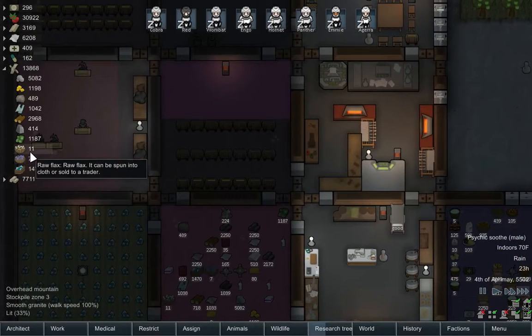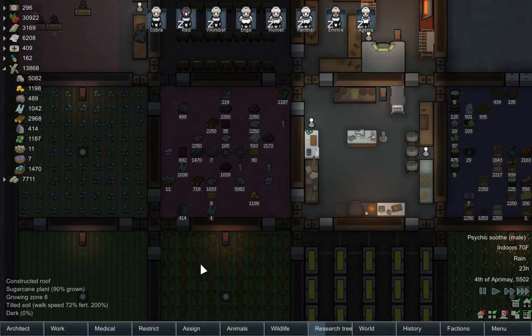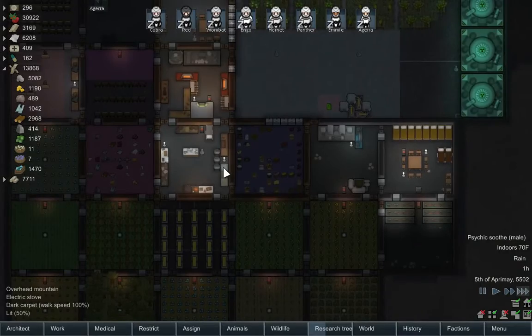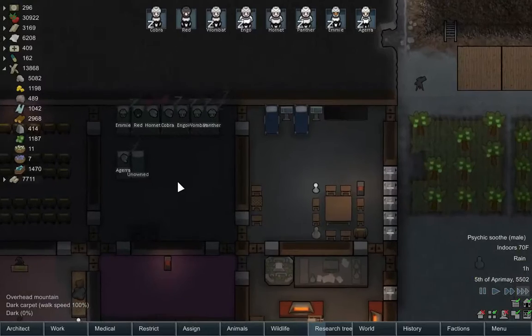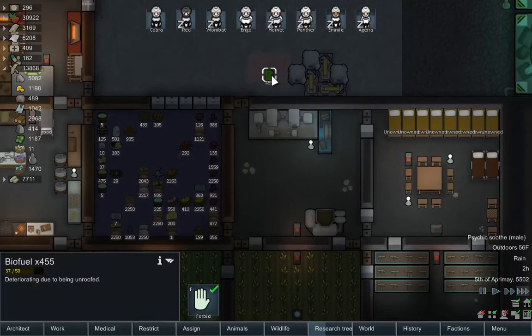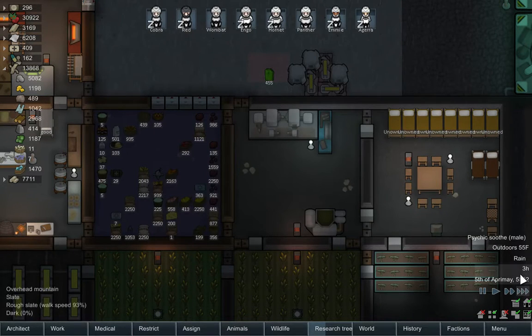Alright, so we're actually out of raw flax and out of cotton fiber, so we're going to sell those later. It's almost tempting to just grow cotton again, but I really don't need it — except for carpeting. Carpeting is actually really good. Is this ever going to go away? It's going to deteriorate by one per day so it's going to take 37 days to deteriorate.